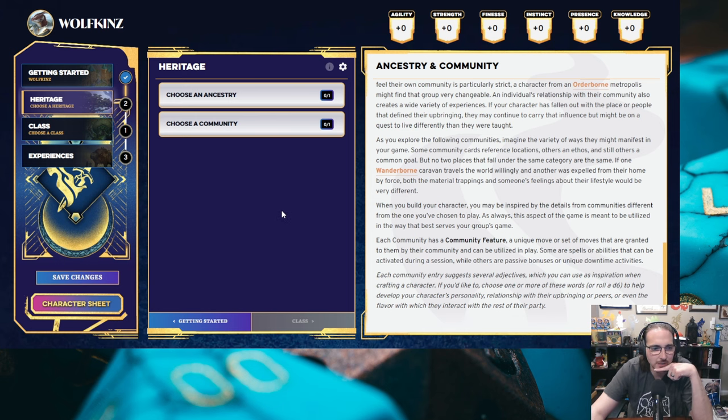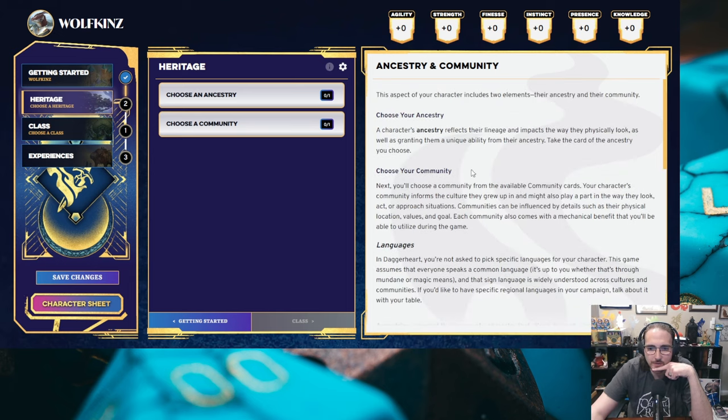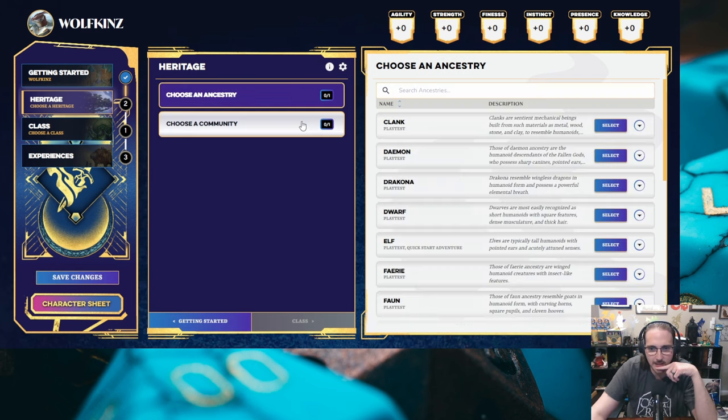Heritage. We need to choose an ancestry and a community. What's the difference? The character's ancestry reflects their lineage and impacts how they physically look, as well as granting a unique ability. So this is basically what was the old race from D&D. Then you choose a community — your character's community informs the culture they grew up in and might also play a part in how they look. I like that, actually.